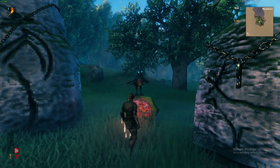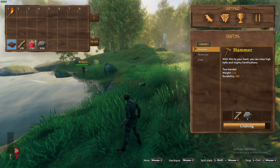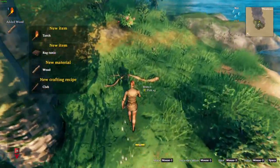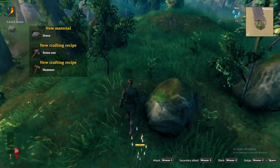The first thing you want to do is build a base for shelter. To do this you'll need to first build a hammer, followed by a crafting table. Pick up wood and stone found around the ground to get started. As you progress you'll gain the ability to craft an axe and cut down trees.